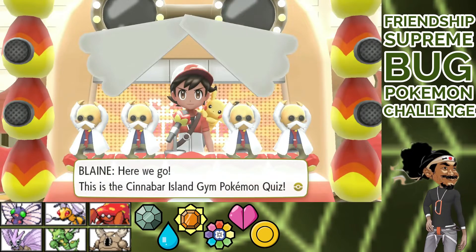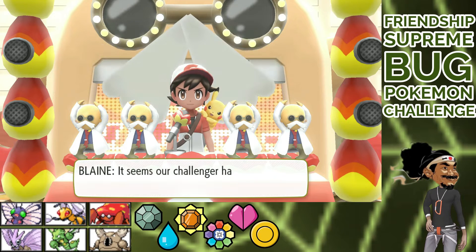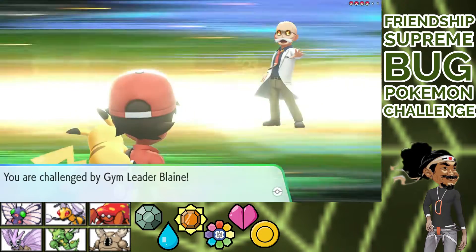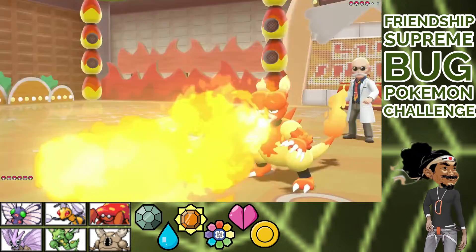Next is the gym that I've been worried about since I thought about this challenge — Blaine. I enter some Japanese game show, win, and get a shot at Blaine. Spoiler alert, I need more than one attempt. Magmar vs Perseus. Confused, I still get the Drill Run off. Good start. Flamethrower is a one-hit KO though.